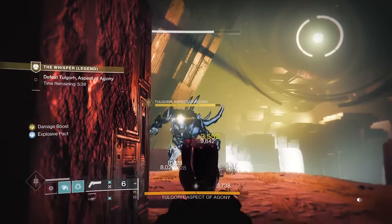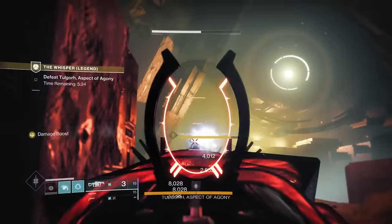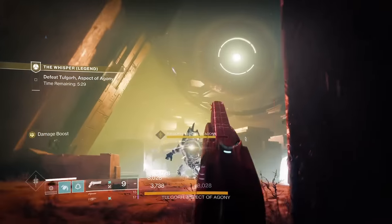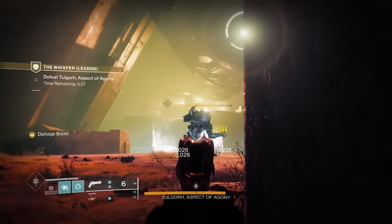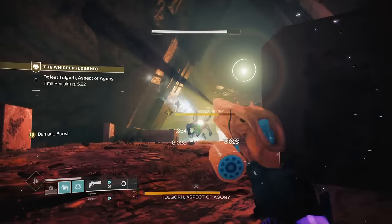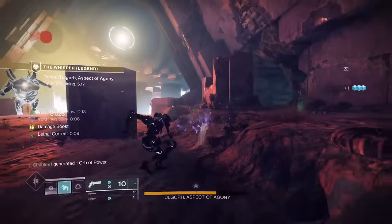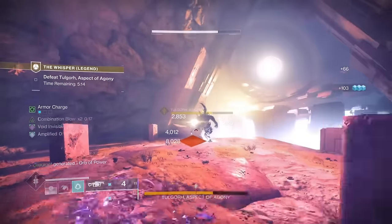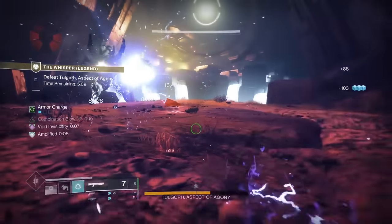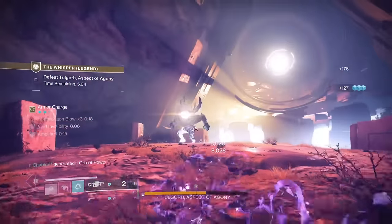The problem with the super is that on some bosses it doesn't work well — it doesn't work well against hive guardians in Ghost of the Deep, and I'm not sure why. It almost feels bugged, not doing the damage it should against those. But it's good for literally everything else in the game, especially a timed mission like this where you want super damage resistance while you're in your super. You're tanky so you can freely do damage to a boss when there are ads surrounding you.